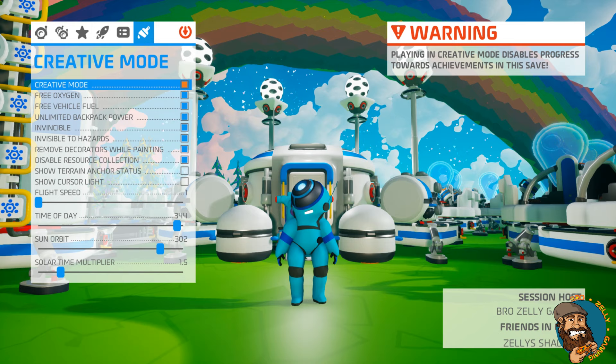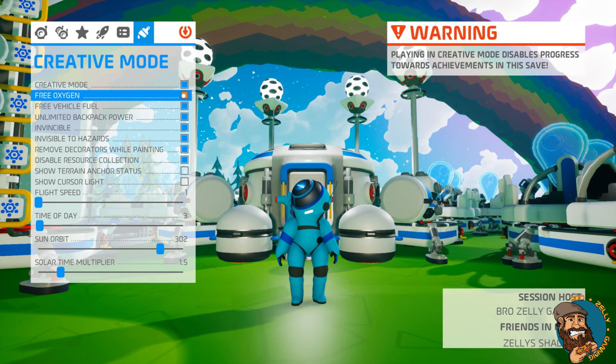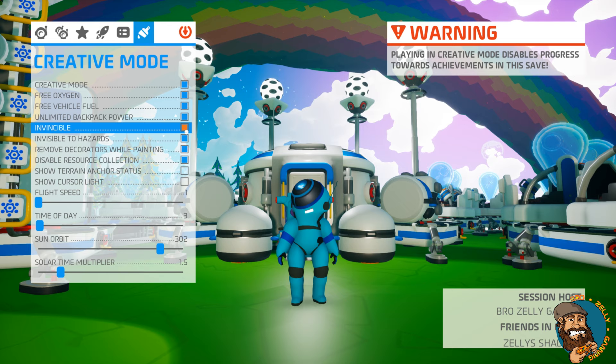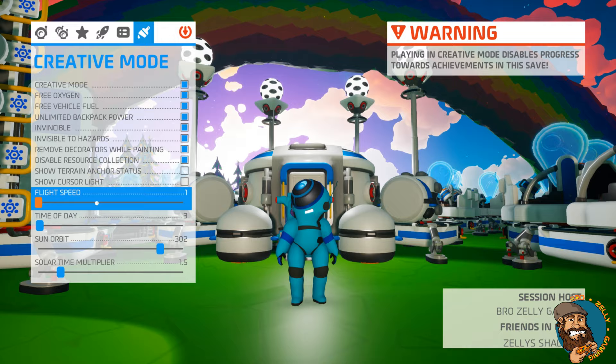So, where's the first place to start? Well, in creative mode you'll notice your menu, and you can activate and deactivate creative mode at will. But be warned — creative mode will disable achievements. You can also get free oxygen, free vehicle fuel, unlimited backpack power, invincibility, invisible to hazards, remove decorators while painting, disable resource collection, show terrain anchor status, show cursor light, and also set flight speed.